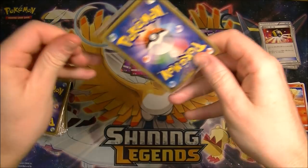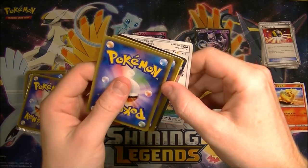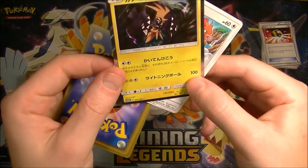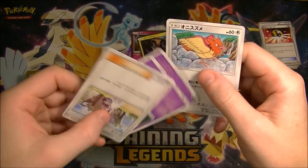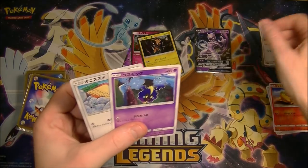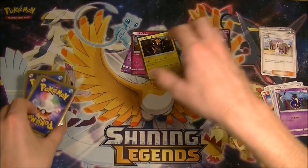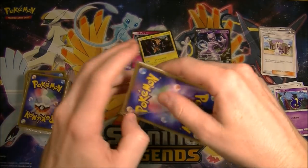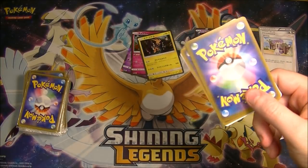I seem to remember these packs were actually really well put together. There was generally a good strong connection between what was actually in there — they weren't just random. They were actually pretty well thought out: you get evolution chains, you get trainers that are connected to the Pokémon that are in there. It's kind of interesting.